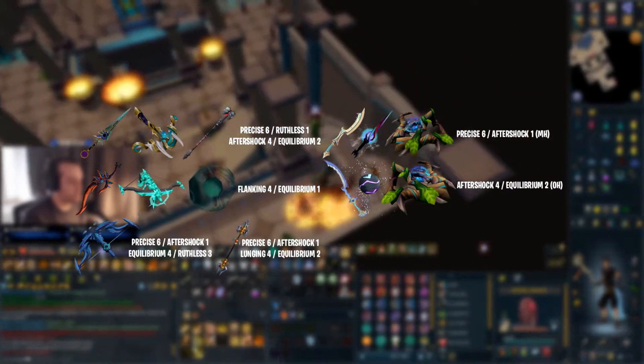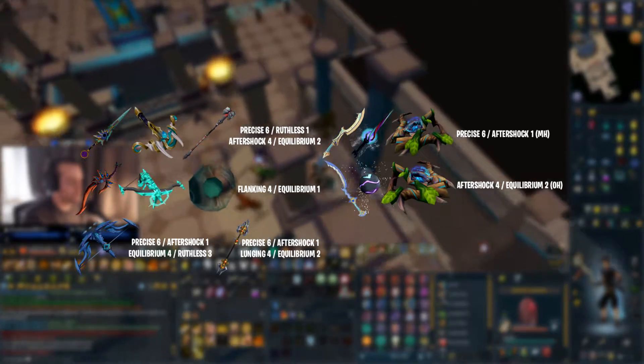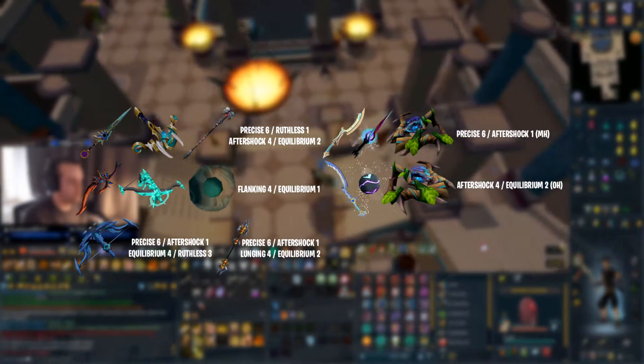This might be crazy, but hear me out. Maybe one day, if I just have a crap ton of money, I might get my flanking weapons tier 92 instead of tier 90. I know that's insane, and if I die my death cost is insane, but I think it would be extremely meme-y if I get tier 92 flanking. But for now we're going to just stick with tier 90.